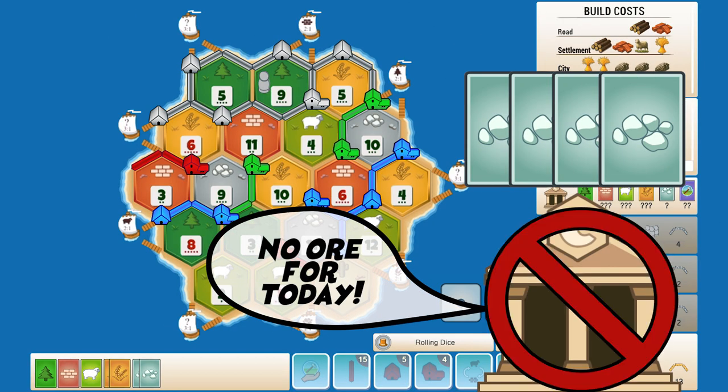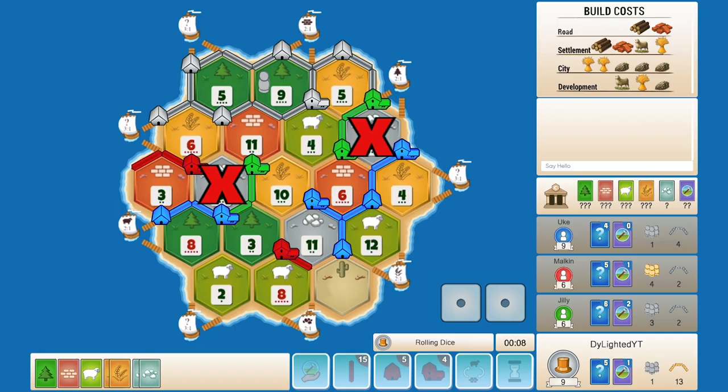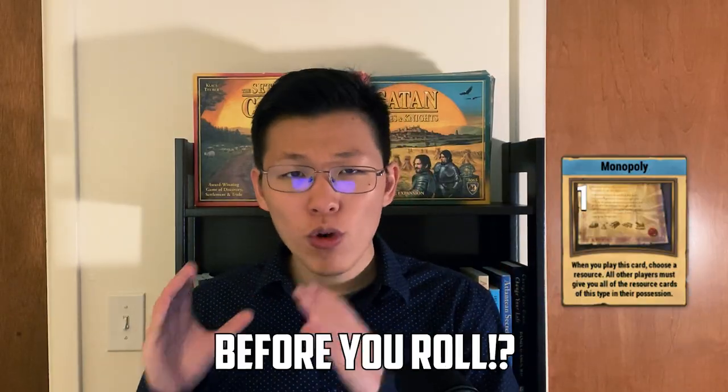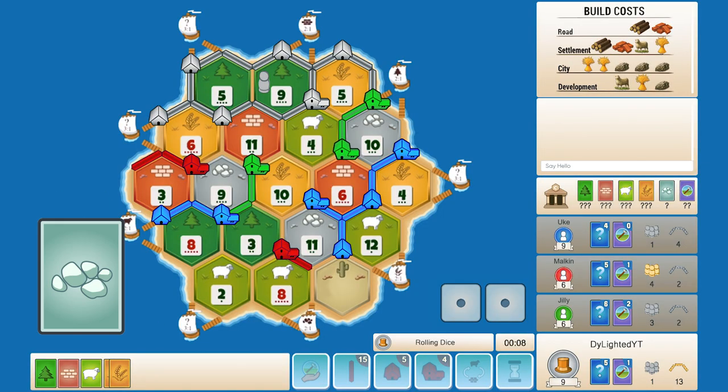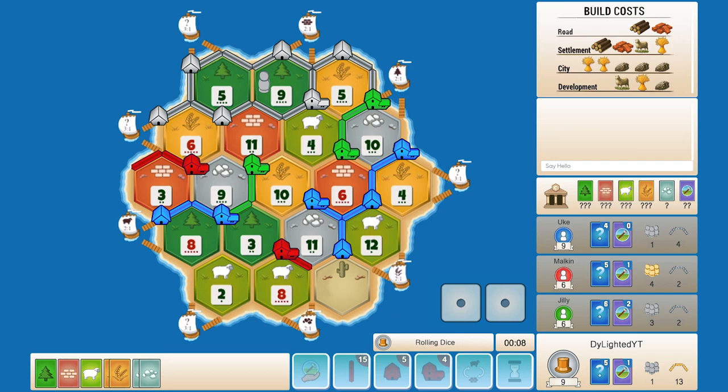With this play we just denied our opponents' winning rolls and set ourselves up to win instead. The third pro strategy is to play the Monopoly card before you roll to guarantee yourself the win. Just like playing the Year of Plenty before we roll, there are situations where you need to play the Monopoly before you roll.